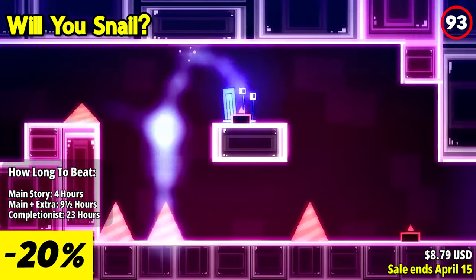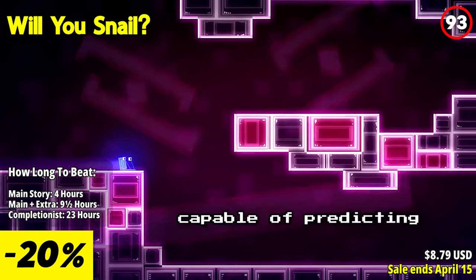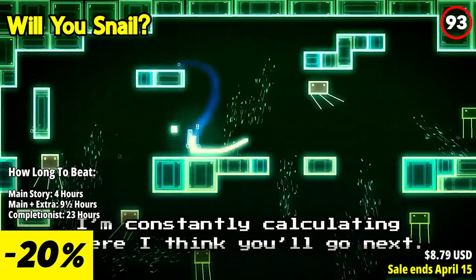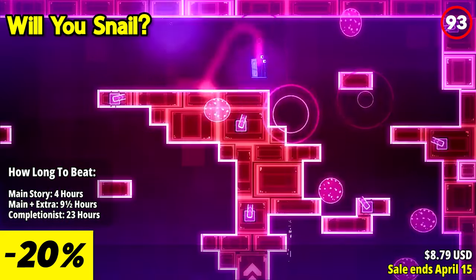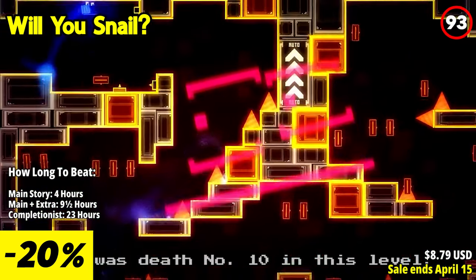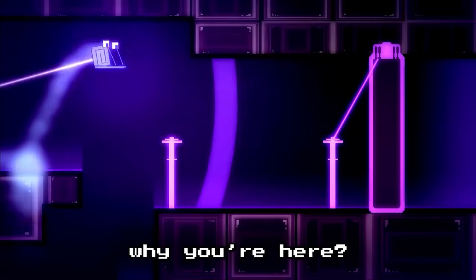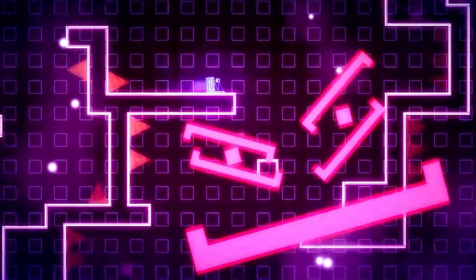Will You Snail is a fast-paced action platformer with a unique AI twist, offering a challenging and humor-filled adventure in a neon glowing world. Dodge AI spawn traps while outplaying the evil AI squid, who tries to predict your moves and taunts you along the way. The game features empty levels that become challenging through interactions with the AI. You can adjust the difficulty or let the game decide for you. Optional puzzles offer a break from the action with varying levels of difficulty. Uncover the truth behind the artificial intelligence, simulation, and the future of humanity through secrets and clues.